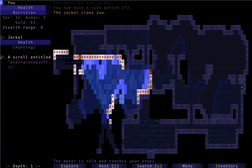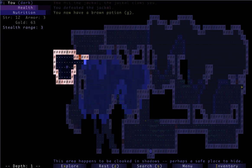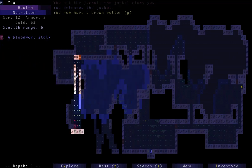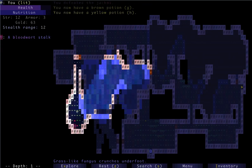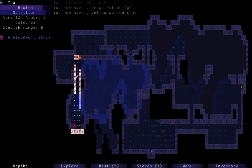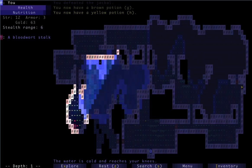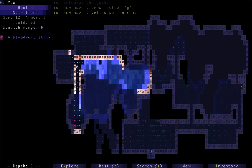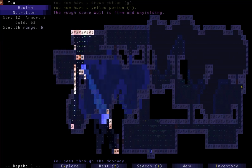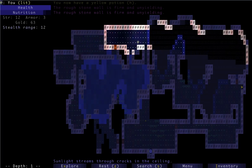The idea on these first couple levels is to just grab everything and start on the potion IDs, at least. Here we still have some deep water, so I've got to find a different way over there. There's a whole door over there I missed. I think there's also no eels on the first level, which is a nice way to get started since they're pretty brutal.